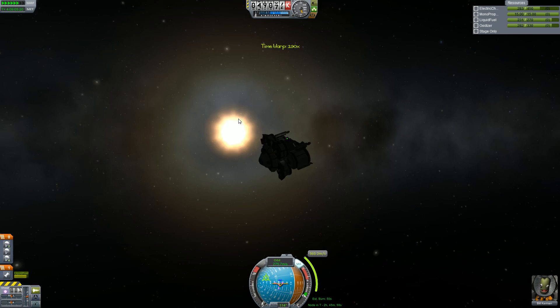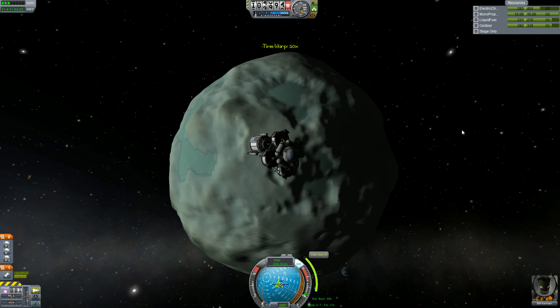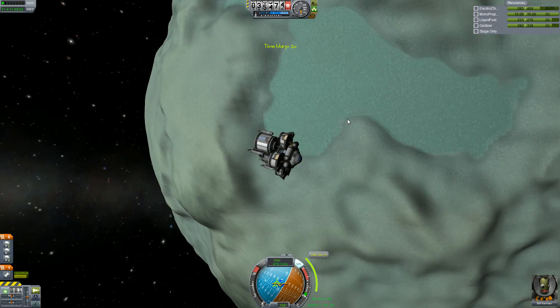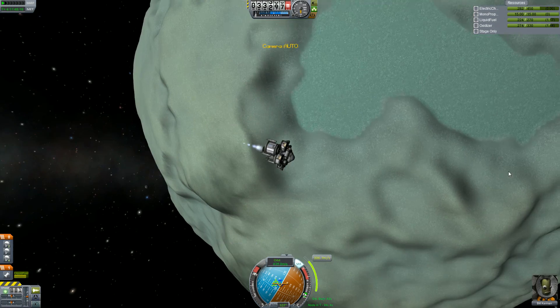I did have a little bit of a problem getting to Minmus because I missed the intercept point. But that's alright - we got there. We still have plenty of fuel. The launch stage got us here, and since I missed the intercept, I had to use a little bit of the descent phase fuel.